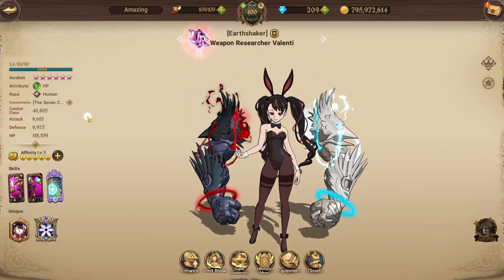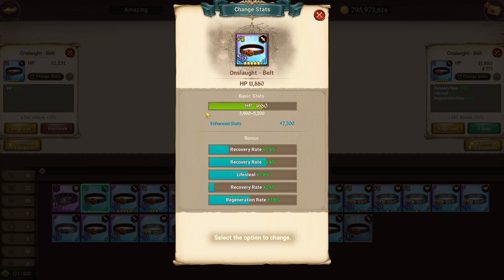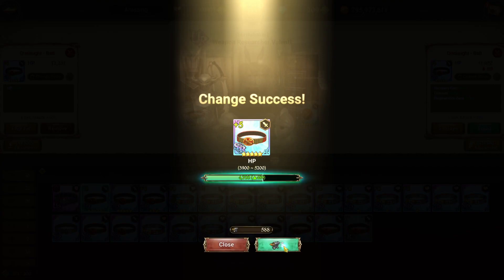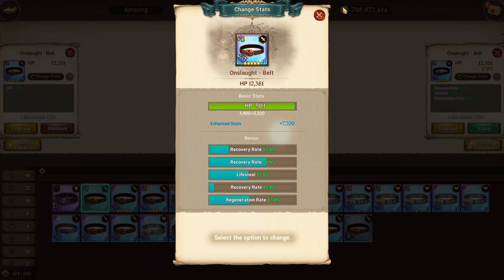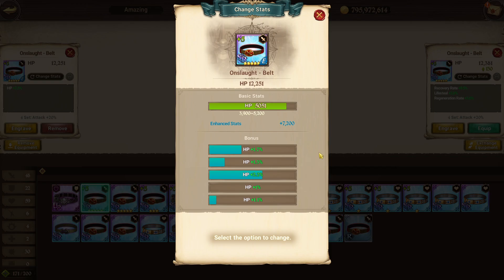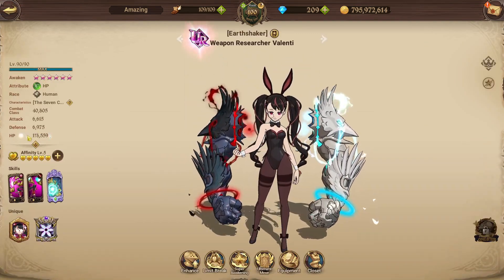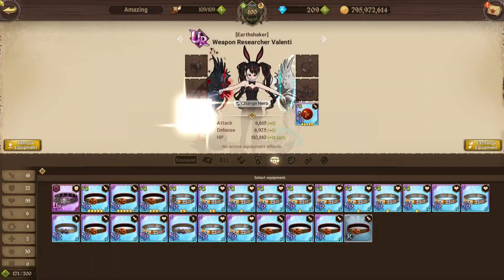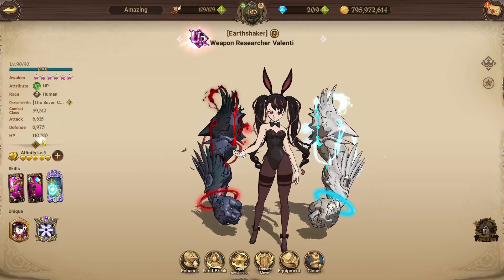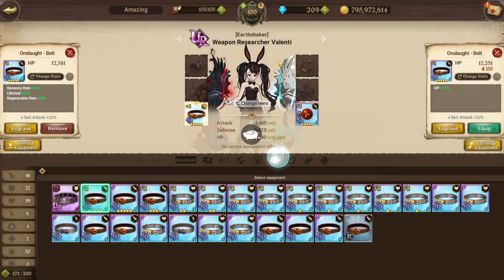We have 40,000 CC on Valenti with the HP-rolled belt giving 118,500 HP at 40,805 CC. When we put on the other belt — the one with a slightly higher basic stat but no HP rolls — we actually lose combat class and lose about 8,000 HP. So even rolling 1% HP is always going to be better as a free-to-play than getting something like max lifesteal.